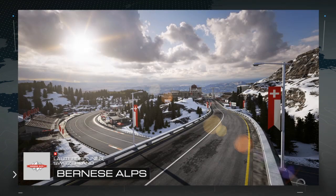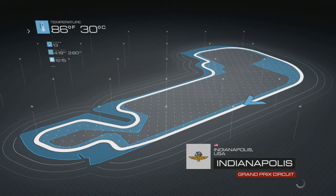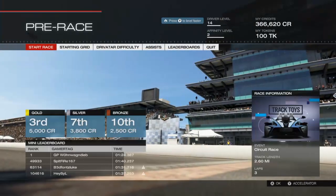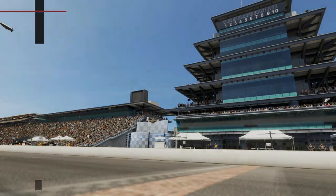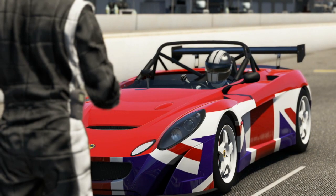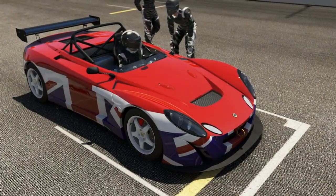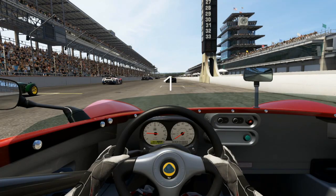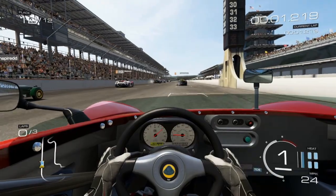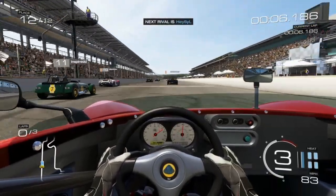We're going to hop into the Lotus. There are 2 races remaining. Let's leave the ABS off - it's probably going to be a little tougher. We're going to try to finish both the races in this episode for sure. I did make some modifications - I improved the drivetrain on this Lotus, so we should be a little bit faster.